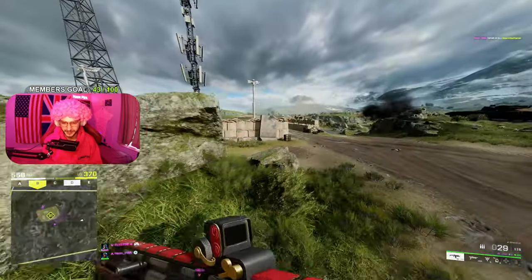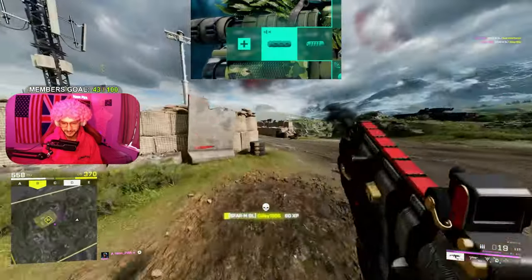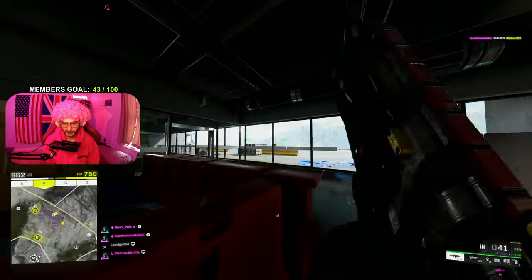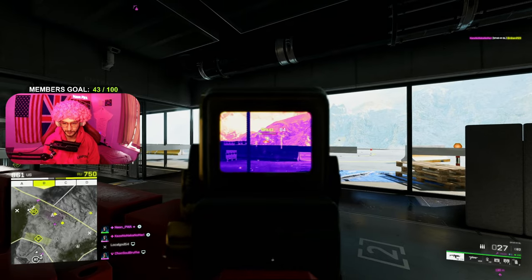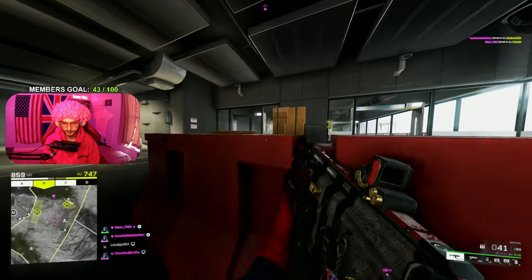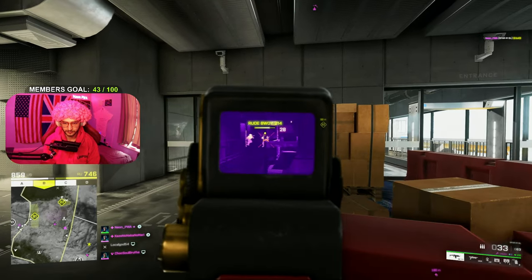There are times when I want to be stealthy and I like to use the Wrap Suppressor. Maybe I'm lucky enough to get onto a flank, or I want to capture an objective without the enemy team knowing I'm coming. So if you want to use the Wrap Suppressor to help with flanks or just move around the map more easily so they won't see you, then that is the suppressor for you.